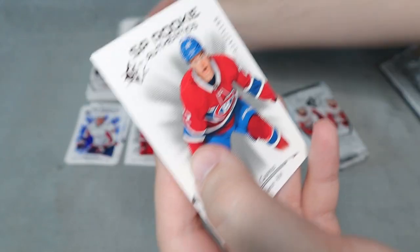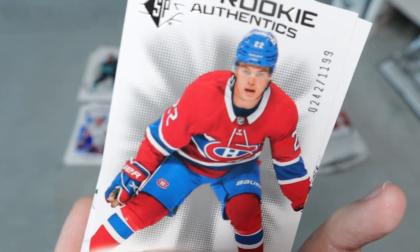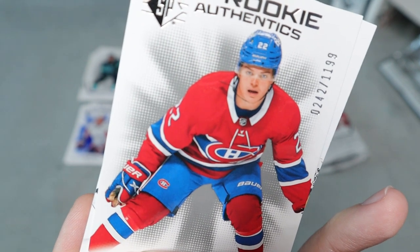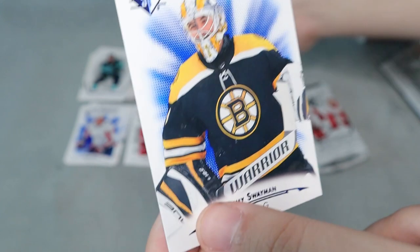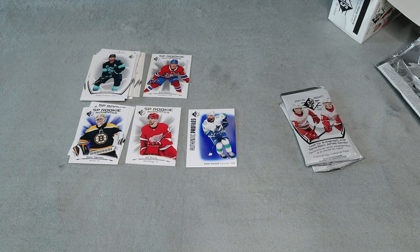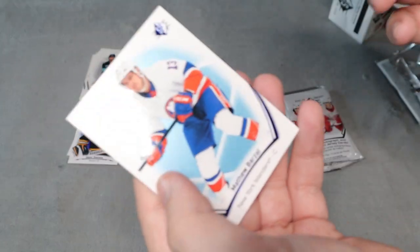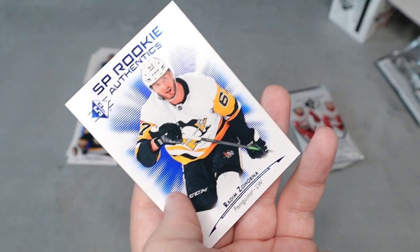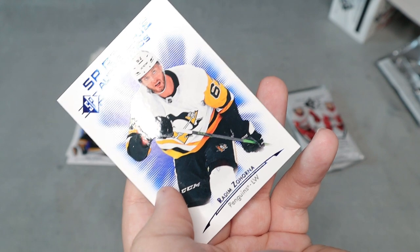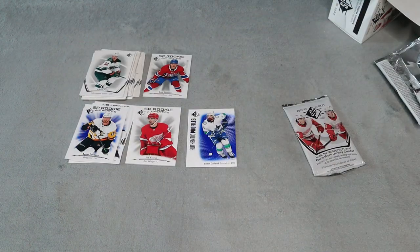Oh, we did get two inserts in this one. We have an SP Authentics for Cole Caulfield — this one is numbered. Let's see if it'll focus here: 242 out of 199. That's actually really good. And this one here is an SP Authentic rookie for Jeremy Swayman, who I'm a huge fan of. I would have loved his jersey card, or Cole Caulfield's would have been more valuable probably, but I love getting any of the jersey cards for the rookies. We do have a blue base, and then another SP rookie for Radim Zorana — I probably butchered that. Comment down below if I did.